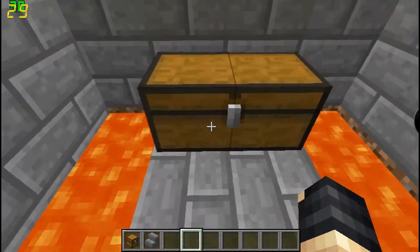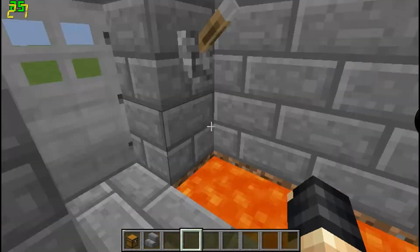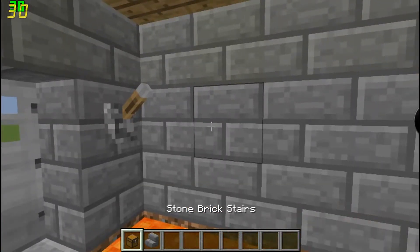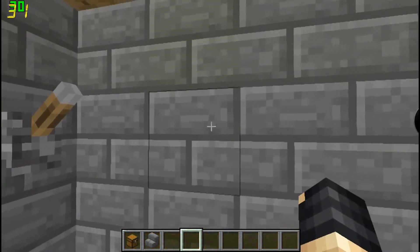Hey guys, you know when you put stuff in your chest and somebody comes along and just takes it? Well now I'm here to fix that. All you need is the two items in my inventory and you can do something like this.